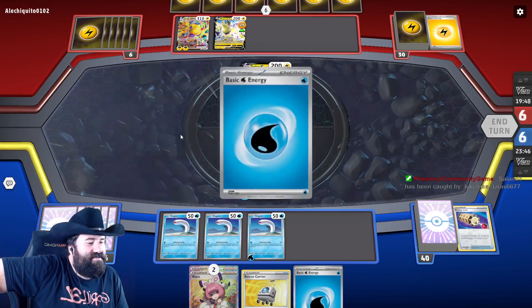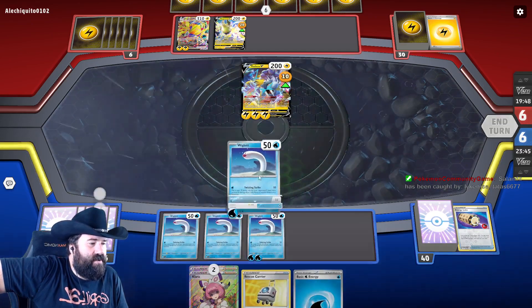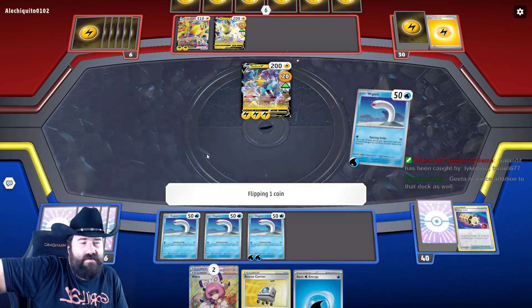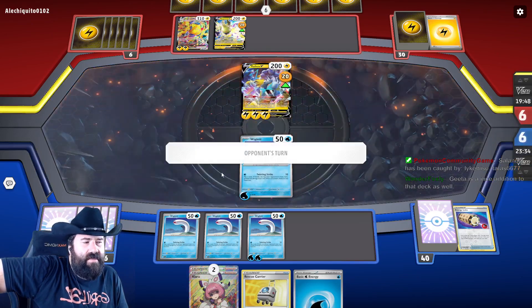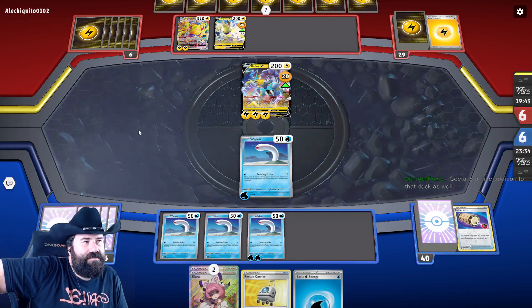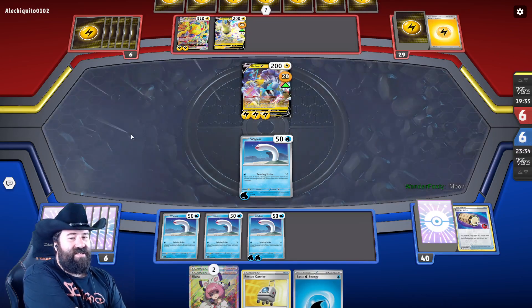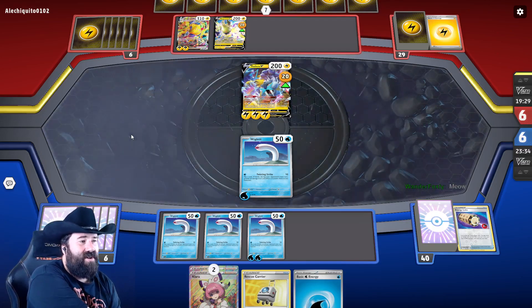If we get a Wugtrio we could do it. I could see Geeta on Masquerada. Geeta is good on any deck that needs Rare Candies. The problem I have with Geeta is she's really bad late game — that's not a card you want late game unless you have a good stall in place.